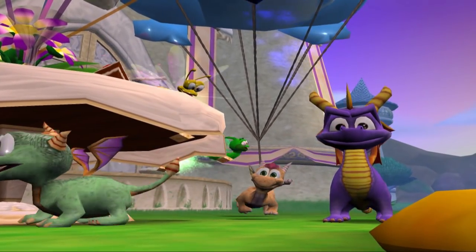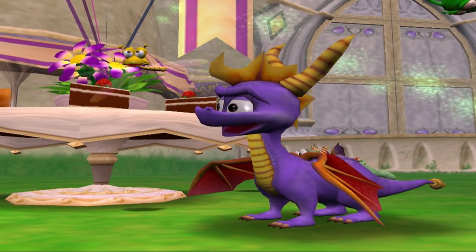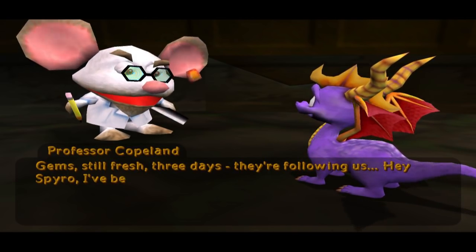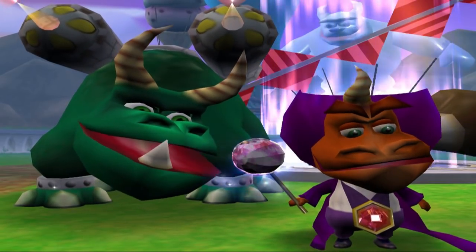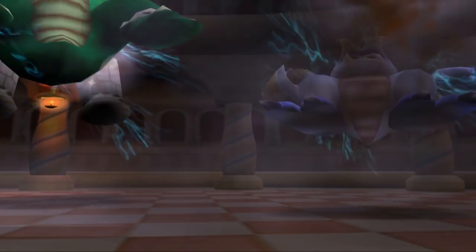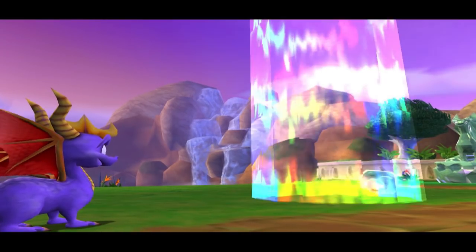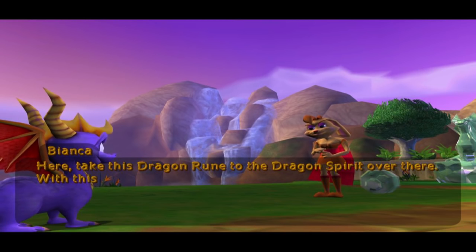You may notice I didn't go into much detail about any of the characters of Enter the Dragonfly. Well, that's because there isn't really anything new to say about them. Apart from the Spirit Dragon statue and various NPCs in each realm, we've seen every character before. The only exceptions are Crush and Gulp, who can now speak, but they have such small roles they're hardly worth mentioning. Other characters that barely show up include Moneybags, who only makes one appearance, and Bianca, who's only seen once outside of cutscenes — I'm assuming these characters had bigger roles in early development but got cut to save time.